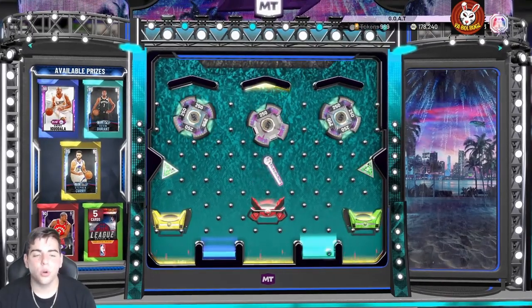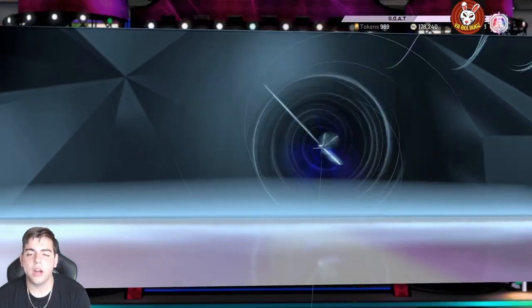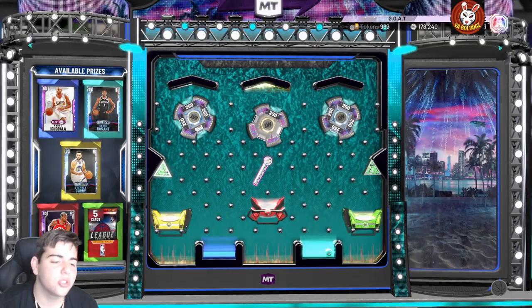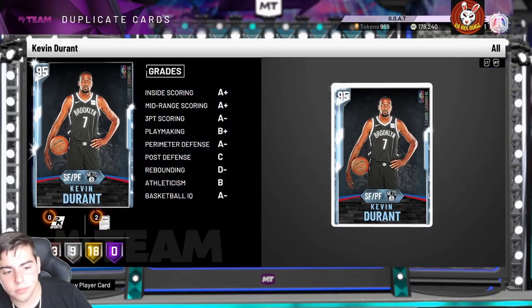Yeah, we got KD! That's a W in the chat. I hope you guys enjoyed the video — we just got a free 95 overall Kevin 'Snake' Durant. That's all we got for the video, hope you guys enjoyed. Stay tuned for more content, have a good one. Peace.